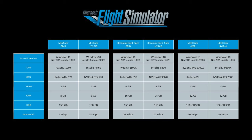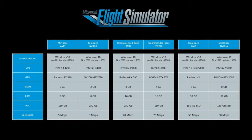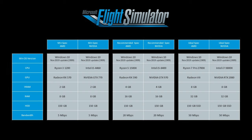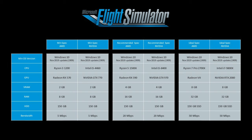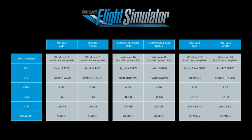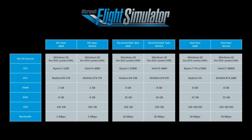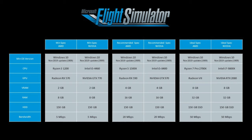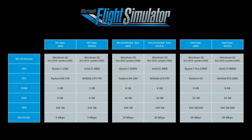Min spec is on the left, recommended spec in the middle, and ideal spec on the right. For most people, if you already have a flight simulator or gaming rig at home, you're probably going to adapt that one. I don't see a lot of people running out to buy a gaming rig just to set one up, unless of course you're now ready to get a home PC-type flight simulator in your living room or your office. As you can see from the specs, basically you're looking at a Ryzen chip or an Intel chip — starting at i5, working up to i7, and for the Ryzen it's a 3, 5, or 7 — plus either a Radeon or an NVIDIA card.